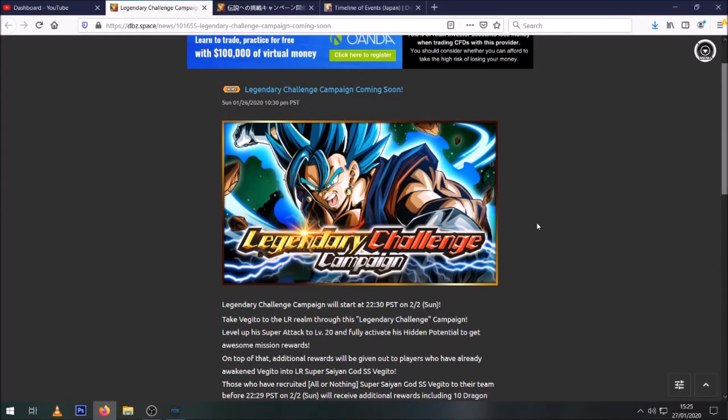Hey guys, Mazdenkin here bringing you another Dragon Ball Z Dokkan Battle video. Today we got an update in the news that the legendary campaign is coming for Vegito Blue on the 2nd of the 2nd. I think that's when the Heroes banner is scheduled to leave, so we're definitely about to be on a new celebration.